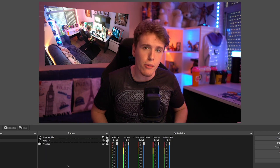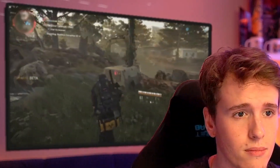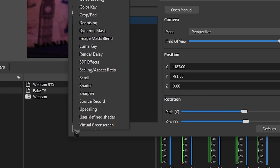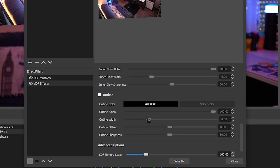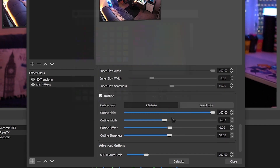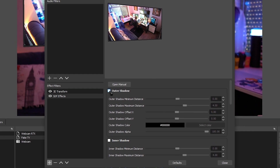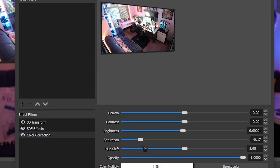So now you're probably wondering how to add that little frame around the TV, kind of like how I have it on my streams. That's actually super easy — head over to your fake TV, go to filters, click the plus, and add 'SDF effects.' The border I have on mine is just a simple outline — play around with it until it's to your liking. And if you want to add a drop shadow, you can easily do that as well. If you want to make the TV look a little bit more realistic, just add a simple color correction filter and play around with it until it suits your taste. And there you go — you're done!